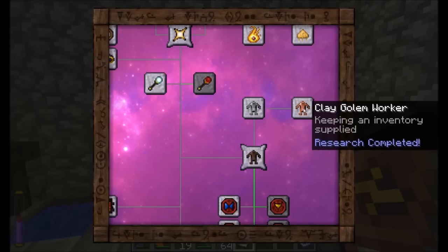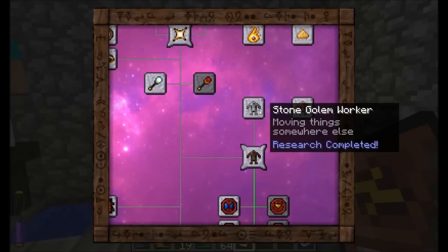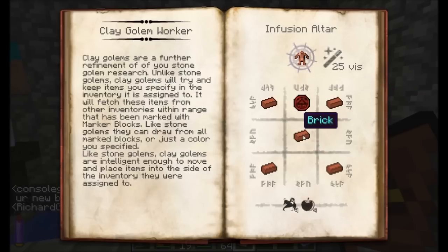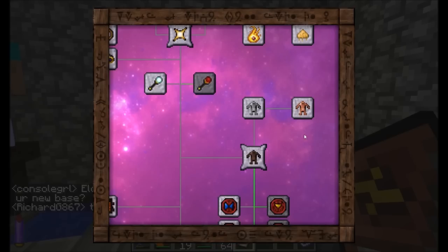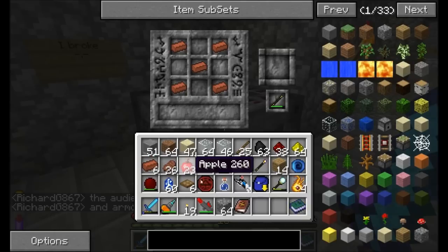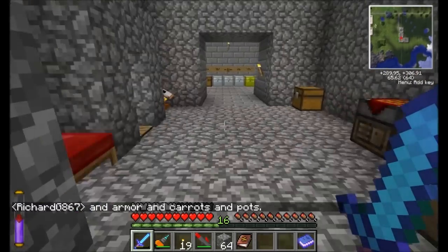Which one do I want to make — the stone golem or the clay golem? I'm going to try clay golem. Clay golems keep an inventory supplied, and stone golems move items out of an inventory, so they're kind of the opposite. So that's five of those guys and then this guy on top. Say you had a furnace — it would always make sure the furnace had at least one coal in it. Something like that.